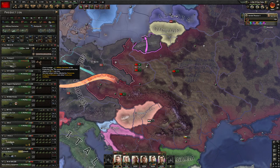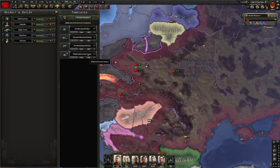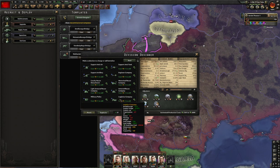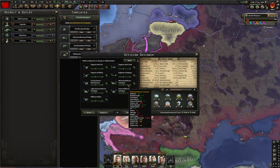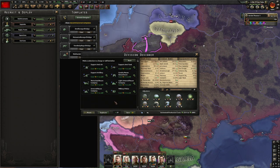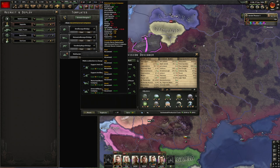The main difference with this save is I actually built transport planes, and I think that was instrumental in getting my armored spearheads going. If you see those red jerry cans by your divisions, they just don't attack or do well in combat at all. What I need to do is add in some logistics companies and engineer companies to our tank divisions, as well as motorized recon.